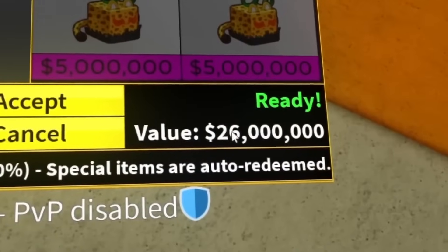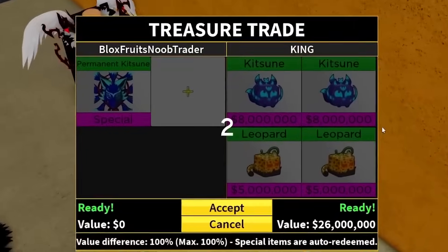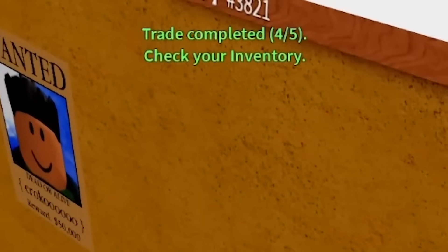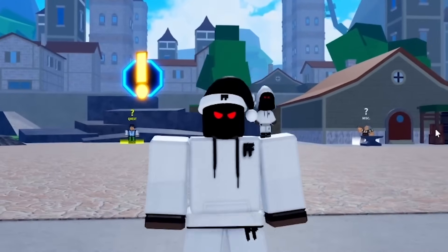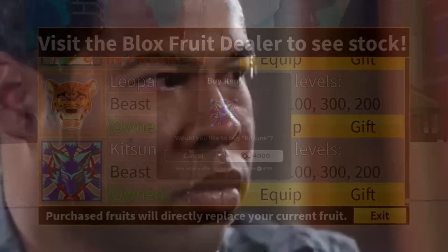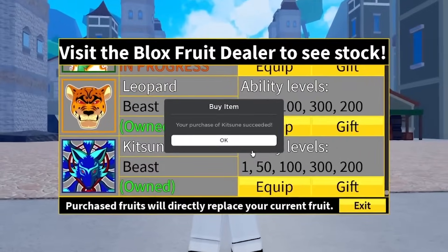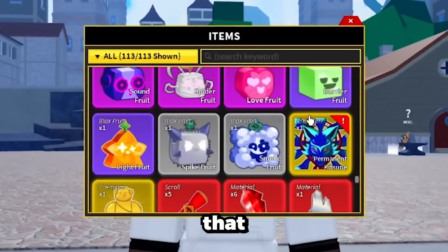Time to buy our kitsune fruits again. 4,000 Robux about to go. Three, two, one — boom, permanent kitsune has been bought. Look how beautiful that looks — permanent kitsune. Wait, I have a permanent Buddha fruit too! Of course, we're not doing this in the third sea — not a lot of people trade there. We need to head to the second sea to find rich people. Look at that boys — the beautiful second sea! Very excited to see what people trade for it.